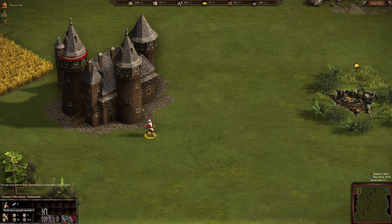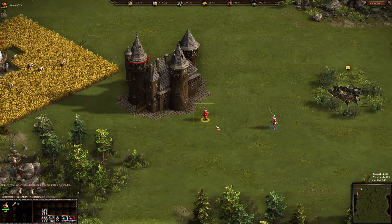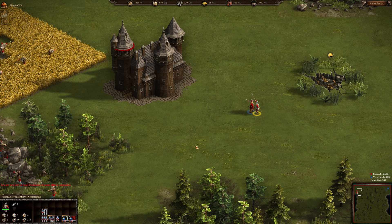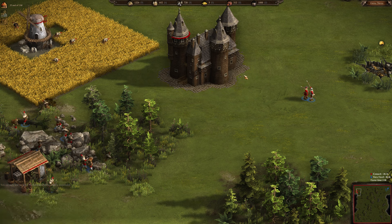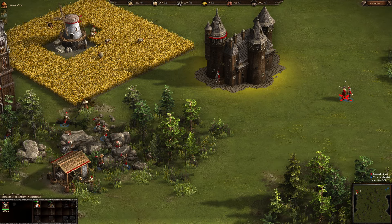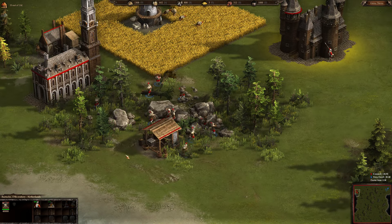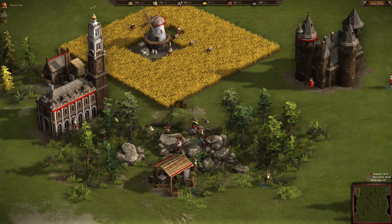Our first pikeman has an attack of 8 spear and various defensive stats against swords, bullets, arrows, cannonballs, and grapeshot. The Dutch musketeer has a firepower of 10 but no defensive stats. We can see our gold is getting depleted, which means we can't make more units — so we have to build a gold mine. That is the first priority.